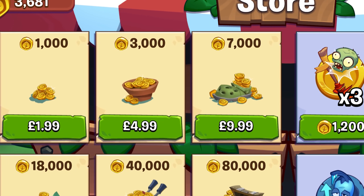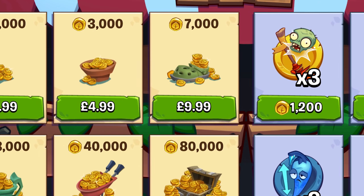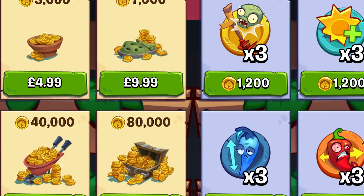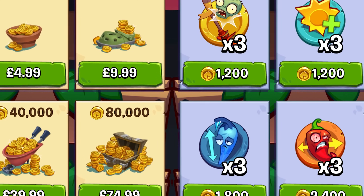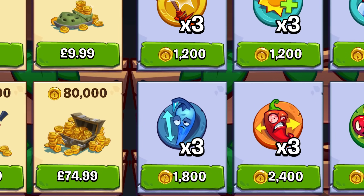Now, at the moment, the shop — which isn't called Crazy Dave's Twinkydinkies, PopCap, I am very disappointed that you didn't call it that — just contains silly microtransactions. Seriously, who's going to pay $74.99 for coins? And it also includes the powerups. But I propose some additions that should be added to the shop to enhance the player's experience.